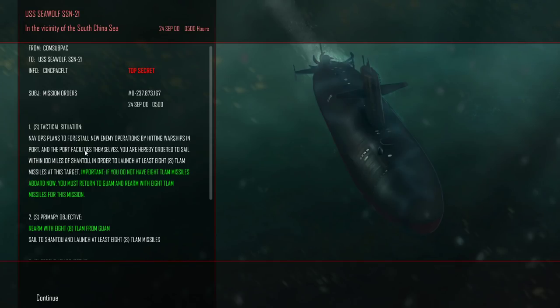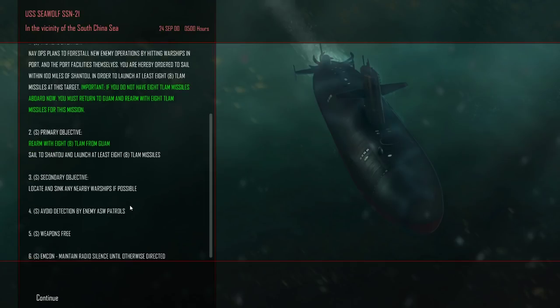Here we go. We have eight T-Land missiles equipped. Nav's plan is to forestall new enemy operations by hitting warships in port and the port facilities themselves. We are hereby ordered to sail within 100 miles of Chantau in order to launch at least eight T-Land missiles at this target. It's green — we're fine. Sail to Chantau and launch at least eight T-Land missiles. This is going to be one hell of a mission.